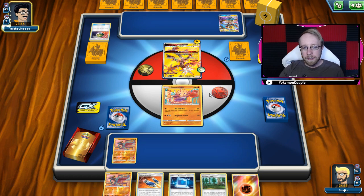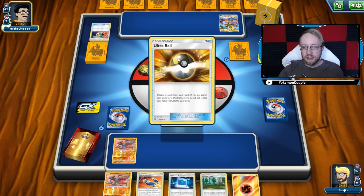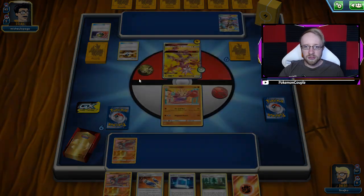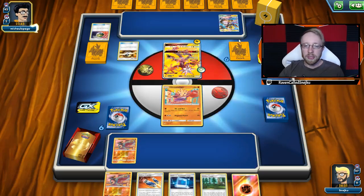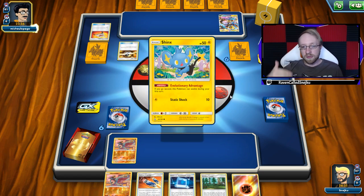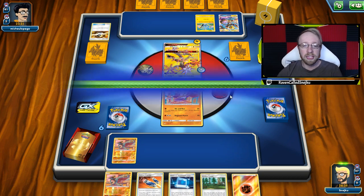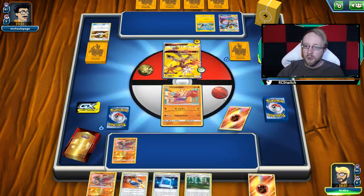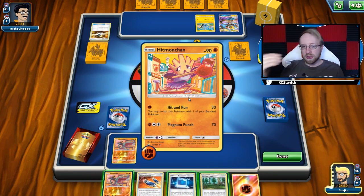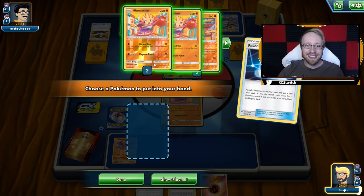Hitmonchan will deal at least 60 damage bare minimum. I'm going to go for Diancie with Pokemon Communication, so it's going to deal 100 damage due to weakness. Zeraora also has weakness, we can't forget about that. This turn Hitmonchan, next turn Hitmonlee hitting hard. If I'm going to find another Custom Catcher and he's not going to retreat to Zeraora, I'm going to change Zeraora with the benched Pokemon and be able to get rid of Zeraora on the bench - bench sniping is a really great idea here. If you want to prevent bench sniping after Unified Minds, the Bench Barrier ability is a necessity.